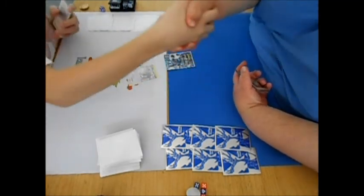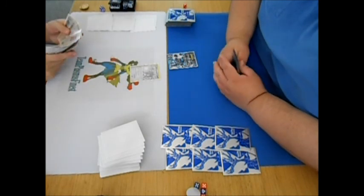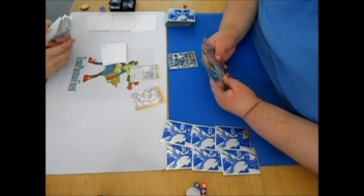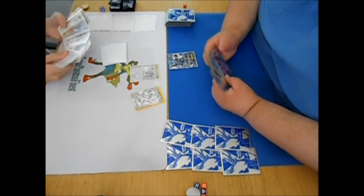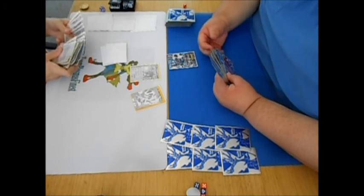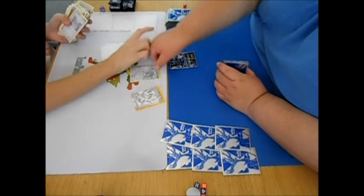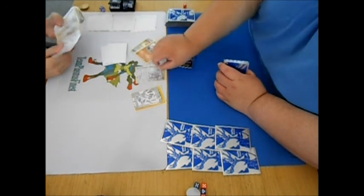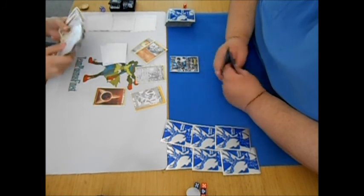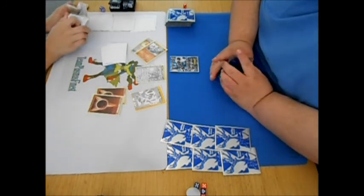I'm starting off with a Thundurus. He's starting off with a Lucario from Furious Fist. He's just used Korrina, the new supporter that lets you search for one Fighting Pokemon and one item card. Sorry, his proxies are a little black and white. I'm not too sure on all the new cards but I'll do my best to explain them. Here it looks like he got out a Machop.